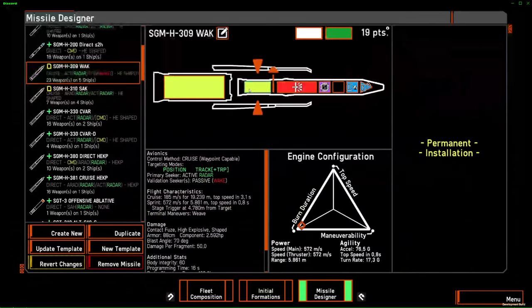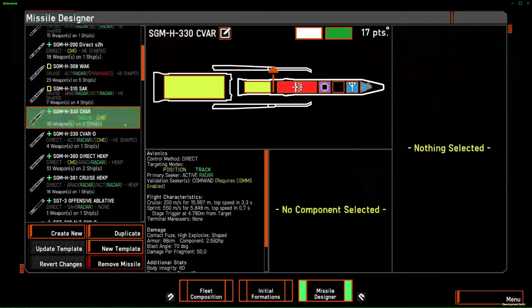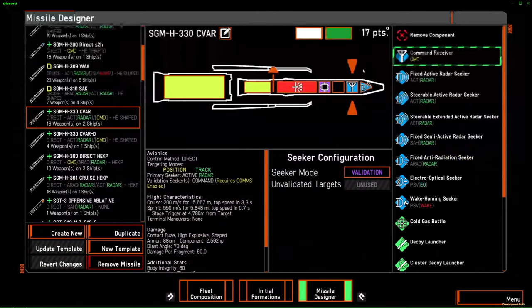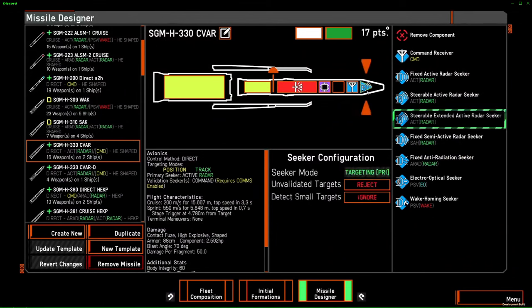The WACK is an alternative hybrid build with the exact same engine configuration but a different seeker package — wake validation active radar. Before moving on, there's another seeker combination we haven't seen yet: command validation paired with active radar. Command validation means command is paired up with active radar as a backup.